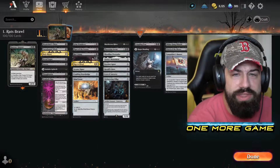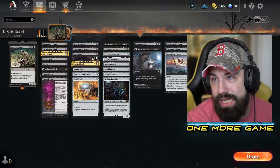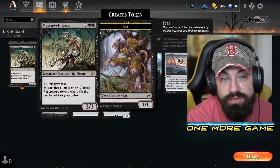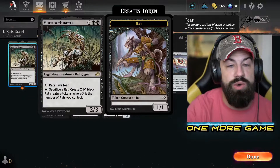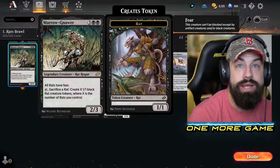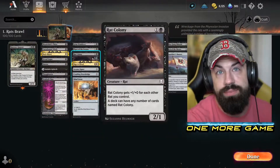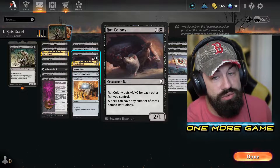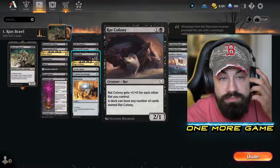This episode we're playing with Marrow-Gnawer — the ultimate rat guy. Basically, you play a bunch of rats, make the rats massive, and make more rats. All rats have fear. Sacrifice a rat: create X 1/1 rat creature tokens where X is the number of rats you control. We're also playing with Rat Colony — black for a 2/1 rat. Rat Colony gets +1/+0 for each other rat you control, and the deck can have any number of rats. We're playing 35 rats.